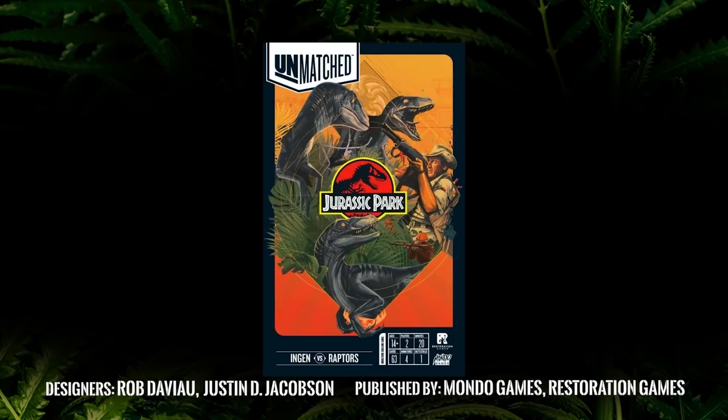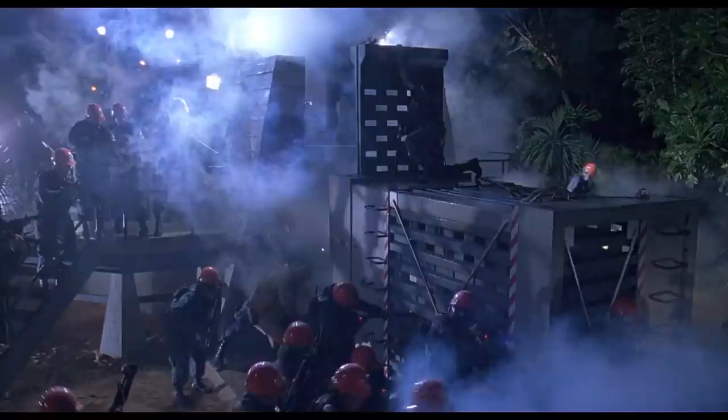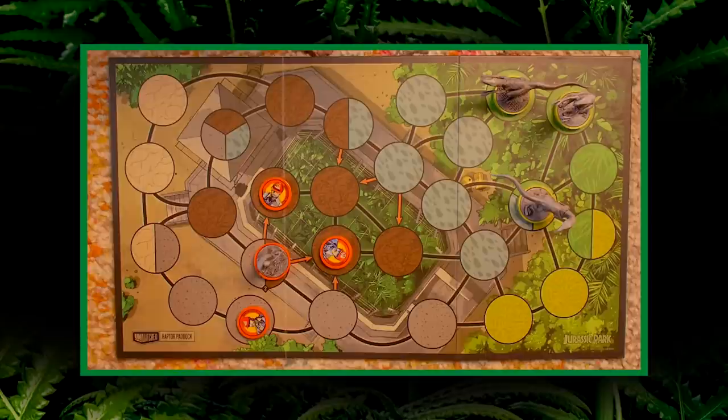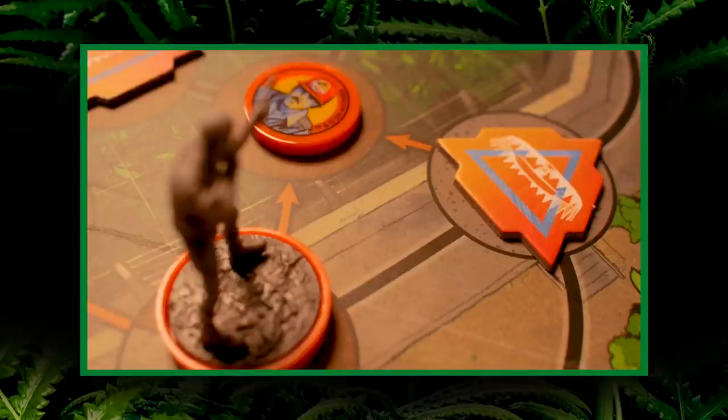Welcome to the Miniatures Battle Game: Unmatched. The conflict between game warden Robert Muldoon and the Velociraptors hits on the film's central theme of hubris, starting with the very first scene where Muldoon directs the InGen workers as they transfer the alpha female to her habitat, resulting in a deadly workplace accident. The scene effectively shows the consequences of attempting to control the uncontrollable, and thus foreshadows the chaos to come. On the tabletop, players can not only play as Muldoon, but also the real star of that dangerous opening scene — the Velociraptors themselves. The game draws from the film's characters to create totally different playing styles for each.